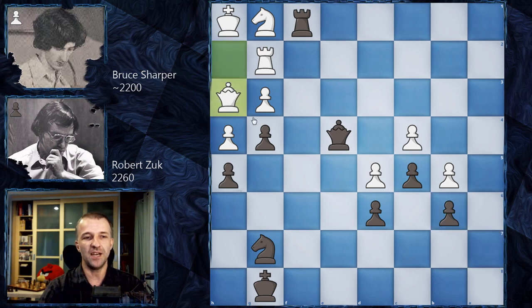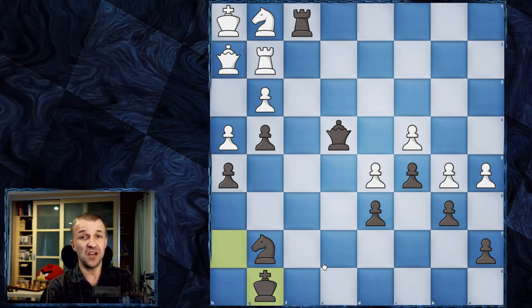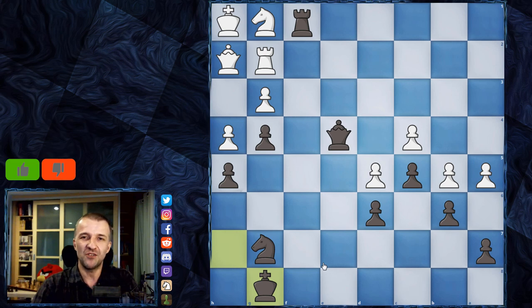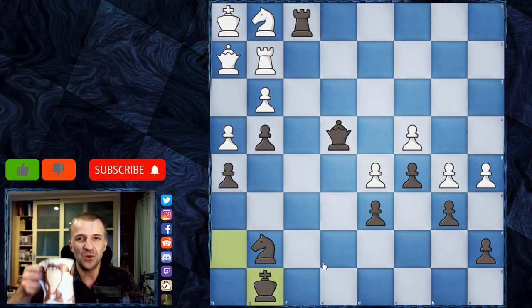After Qh3, gxh3 delivers checkmate next move — nothing can be done: Kh2, Qg2 is mate. So after Kg8, Bruce Harper resigned. What a game — so unique, I really love it. I've put it in my folder of immortal games. It was never officially called an immortal game, but in my opinion this real zugzwang makes it one. If you enjoyed this game, press like; for more interesting and unique games, subscribe and smash the bell button. Thanks for watching!